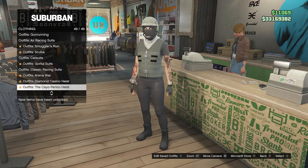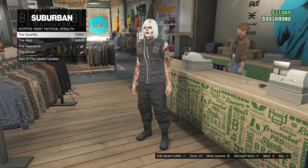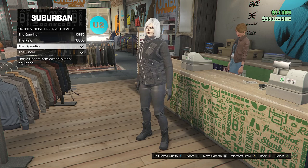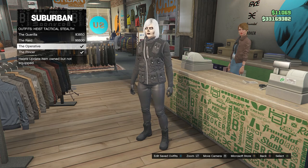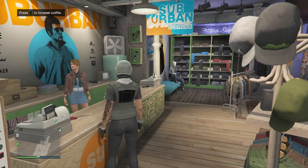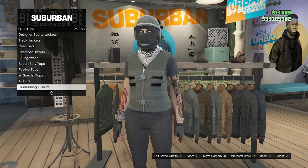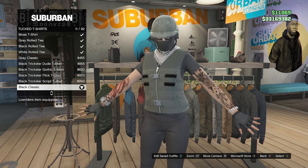For the final outfit, walk up to the front counter, scroll down until you find the heist tactical stealth on slot 17, and equip the operative outfit — it gives you the boots and pants together. Note: if you try to equip certain pants and then those boots separately, it won't let you; that's just how Rockstar made it. After equipping the operative outfit, go to your tops, scroll down to tuck t-shirts on slot 28, and equip the black classic on slot 11.